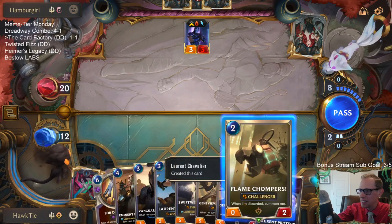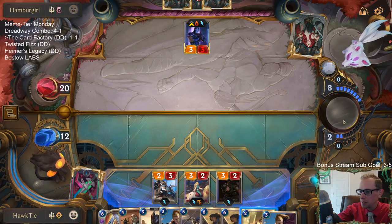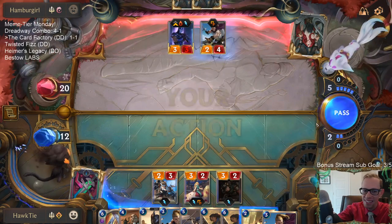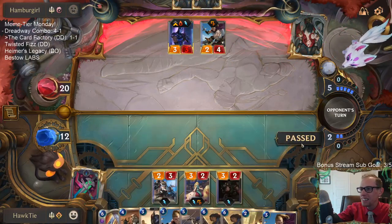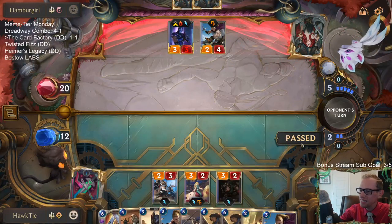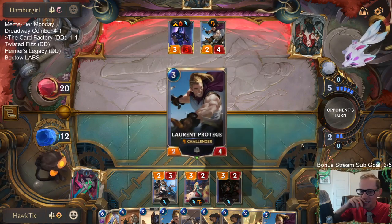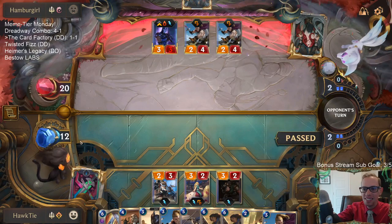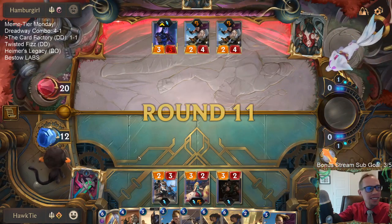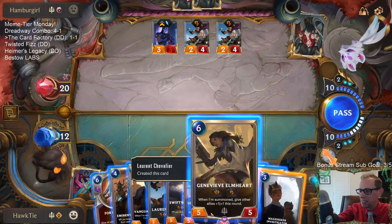One, two, three, four, five, six, seven — that's nine things! I guess I play the Flame Chompers — we probably don't play Flame Chompers, but we got the cards. We got the cards! Now we have the mana to play them. That's what we call the Card Factory — generating all sorts of free cards.